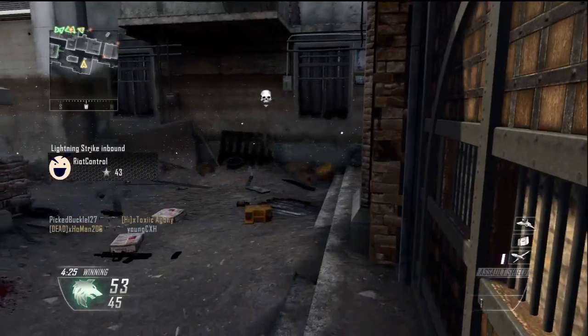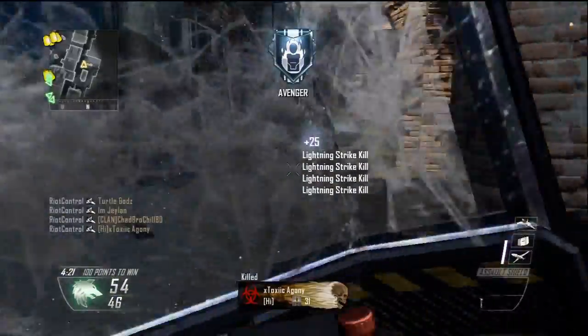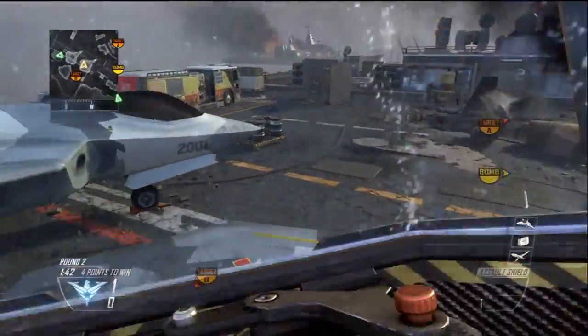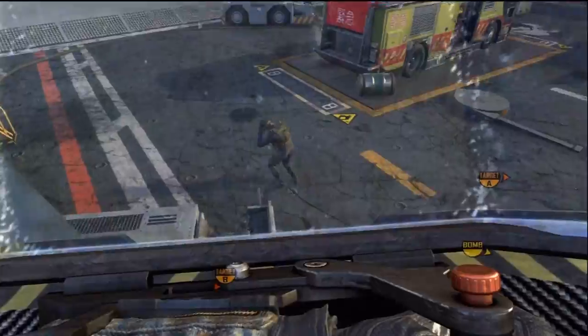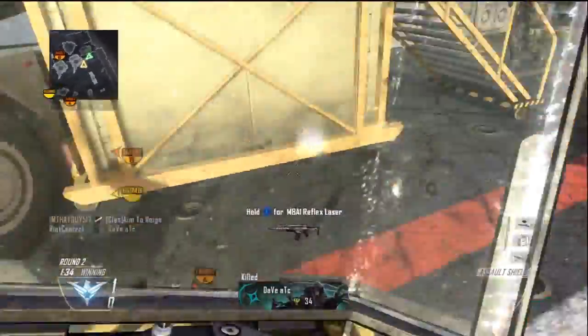Get those tags — you have an Assault Shield for crying out loud, you're the manliest player in the match, nothing can stop you, except grenades. You can put on Flak Jacket though. I'll have a class setup video in the description, just click on the pictures, it's way easier to refer to. Just check the description.